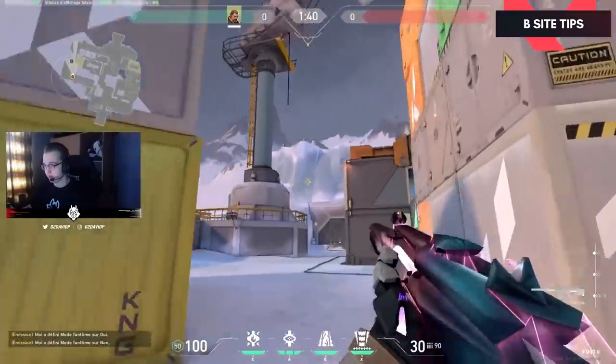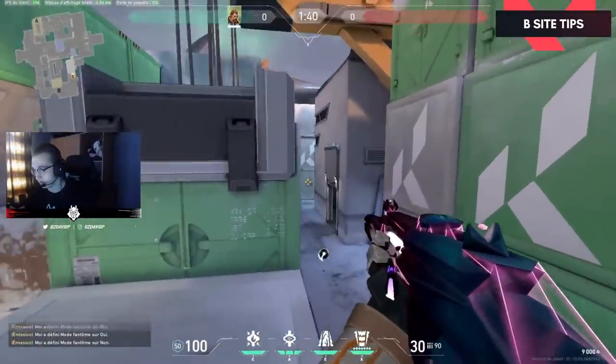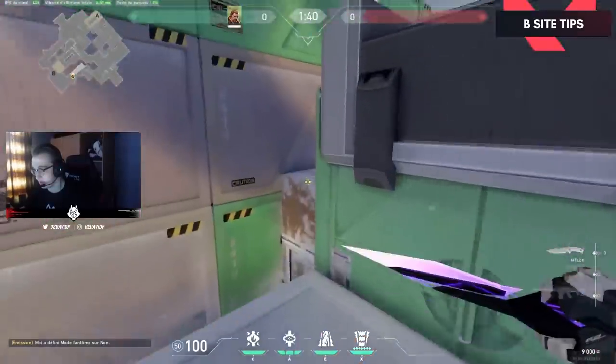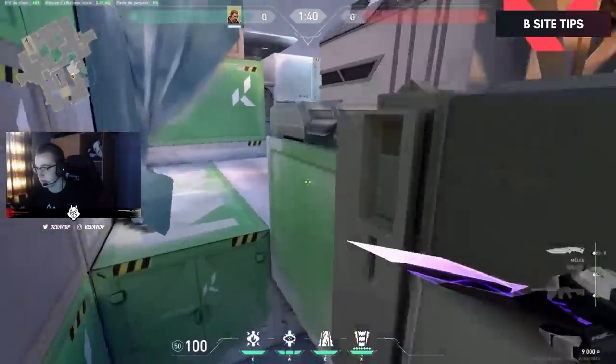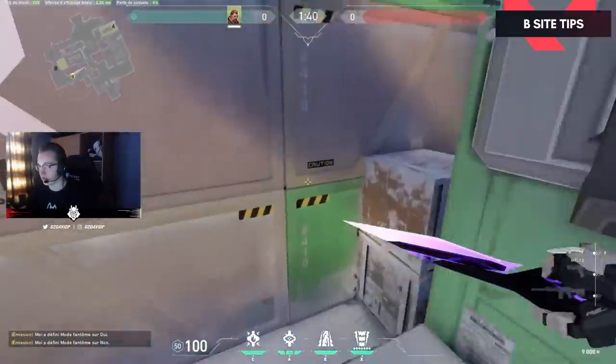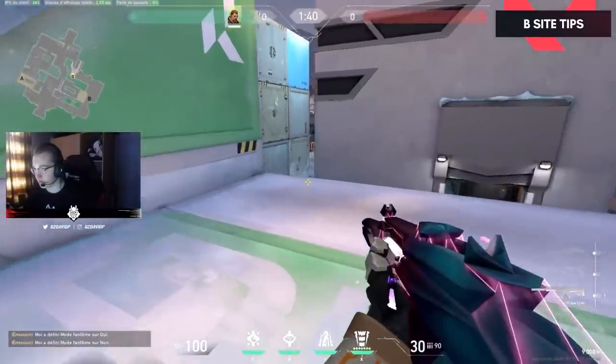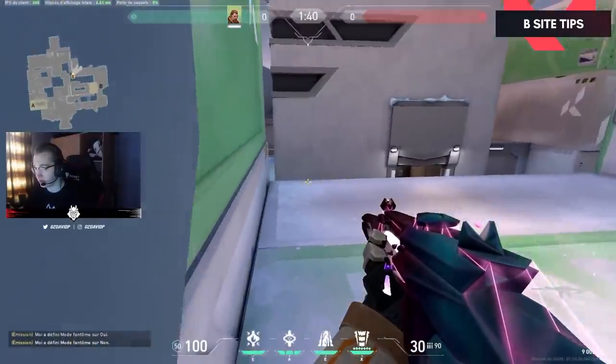You can put a Viper wall jumping, and a Jett going up there, holding like that. The Jett can fly around like this and go there. So you smoke there, you flash there, and the Jett can come in. It's a really nice play.